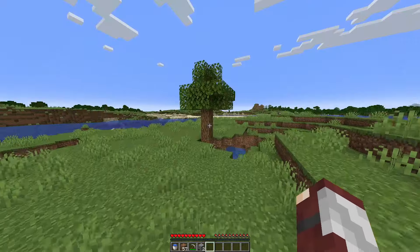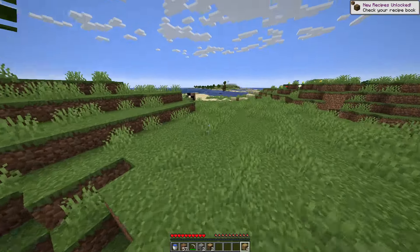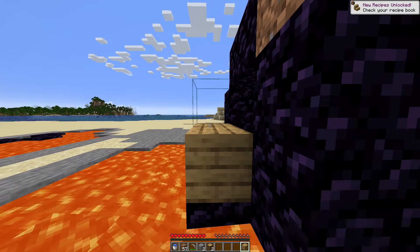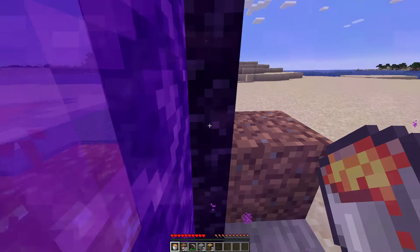Now if you don't have any leftover iron for a flint and steel, go ahead and grab some wood from a tree and convert it into planks. Place the planks on the back end of the portal so they're right on it, and if they catch on fire, they'll light the portal. You may want to cover the planks with lava though.